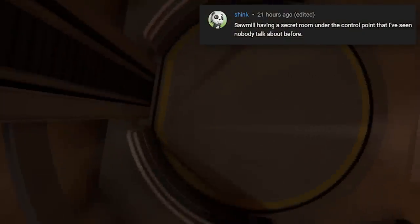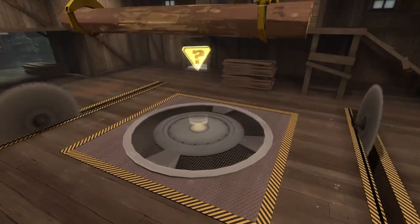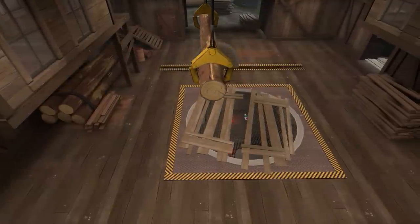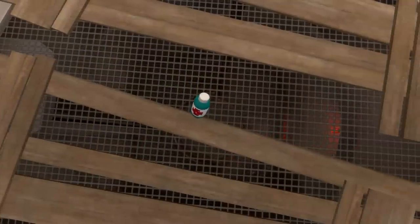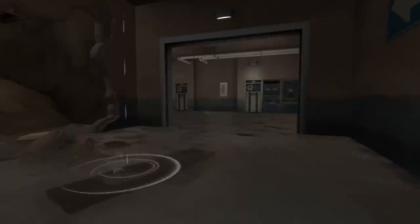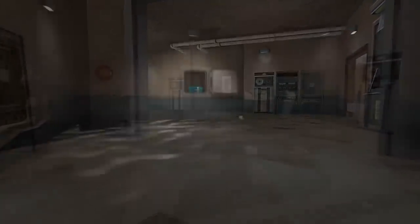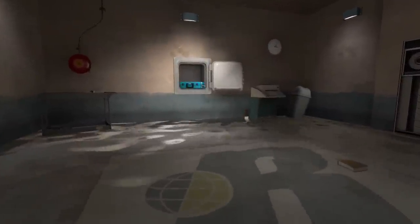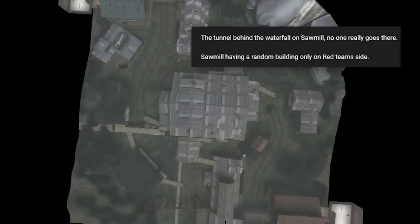The one that stands out to me is the secret room underneath the control point on Sawmill. It's visible on every version of the map but easiest to see on the capture the flag version due to the lack of a control point covering it. While we're at Sawmill, I've always liked the intel rooms - kinda claustrophobic and hostile with the water floor and tight hallways, like an opposite of the 2Fort intel room. They also mention the waterfall and extra building on red side - hmm, never noticed that.